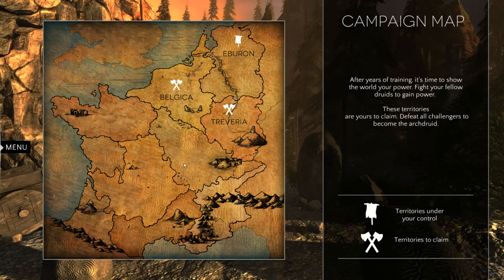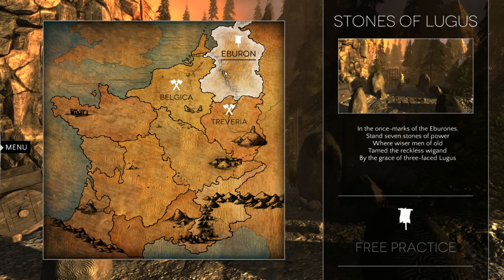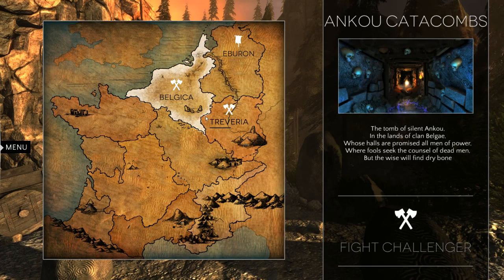Okay, campaign map. These territories are used to defeat all challengers to become the Arch Druid. So we have Eberron, Eberron, Eberron. We're gonna go to Belgica. Stones of... well, that's free practice. So we're gonna go to Belgica, I think. 'The tomb of Silent Angou in the lands of clan Belgae, whose holds are promised all men of power. Where fools seek the council of dead men, but the wise will find dry bone.' Okay, that makes no sense.